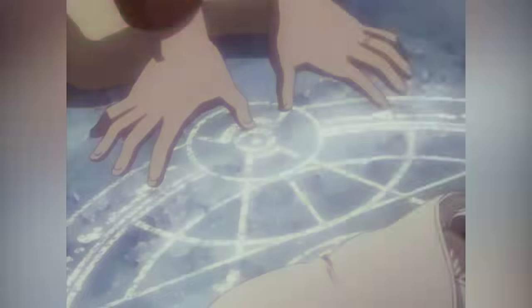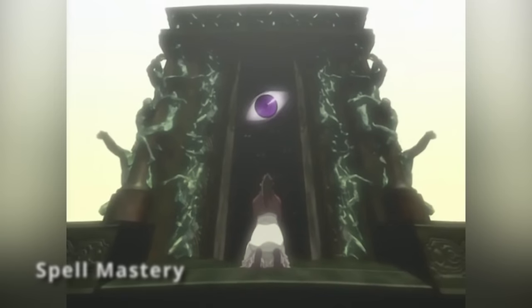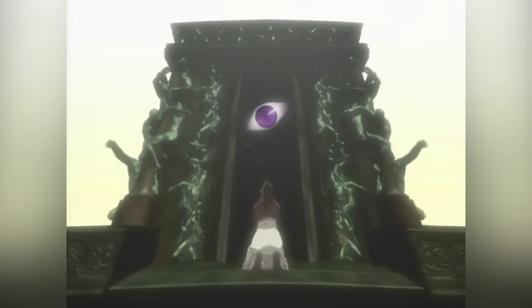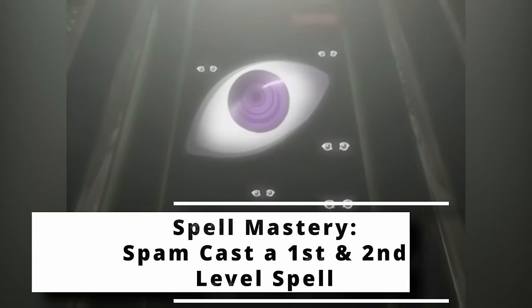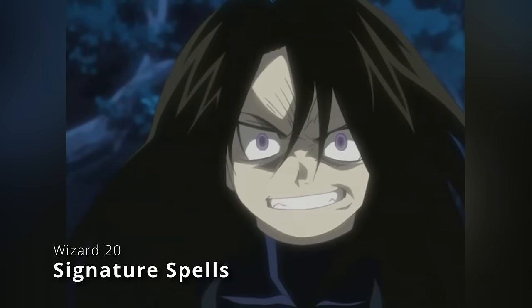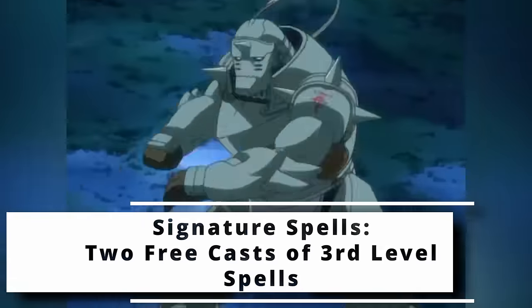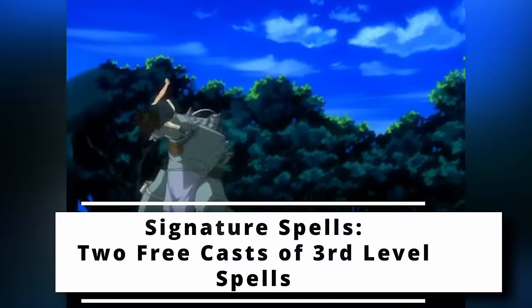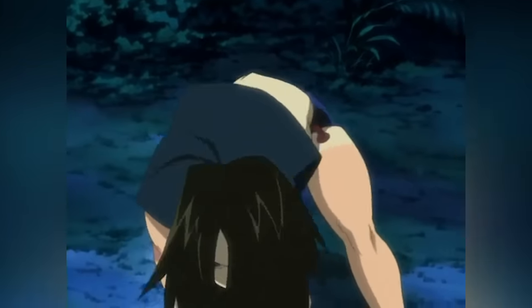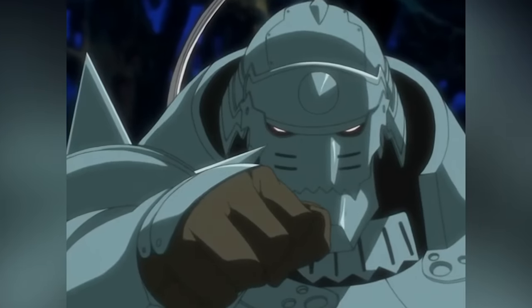Then there are two final features you get from being a Wizard. At 18th level you get Spell Mastery — you choose a first and second level Wizard spell in your spellbook, and you can cast those spells at their lowest level without expending a spell slot, so you can definitely just spam cast certain spells. And then at 20th level you get Signature Spells: mastery over two powerful spells. You choose two third level Wizard spells in your spellbook, always have them prepared without counting against your prepared spells, and can cast each once without expending a spell slot — but only once per short or long rest.